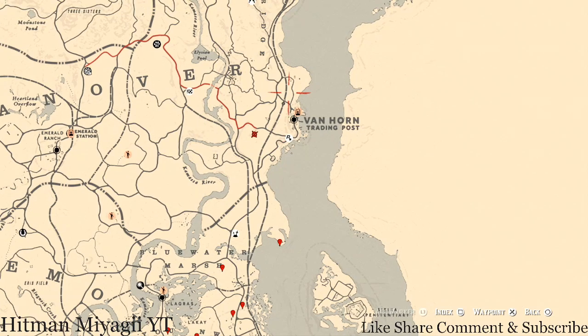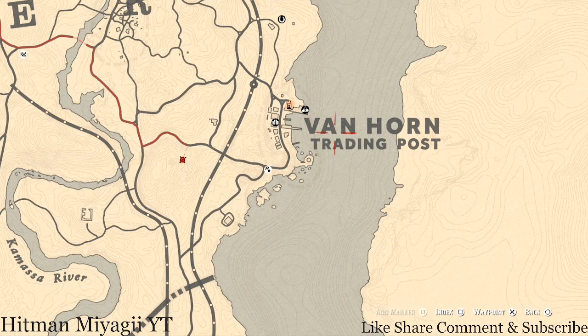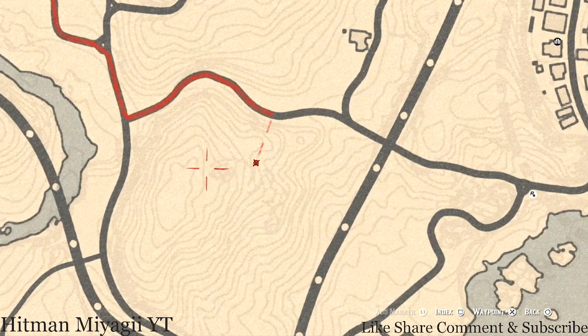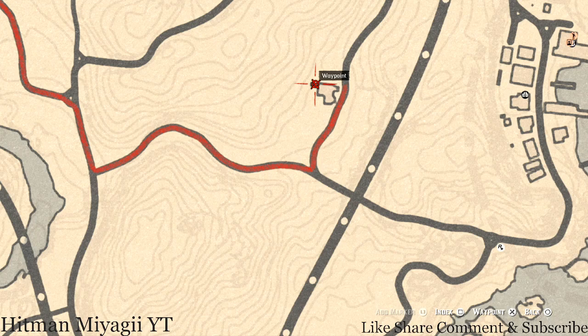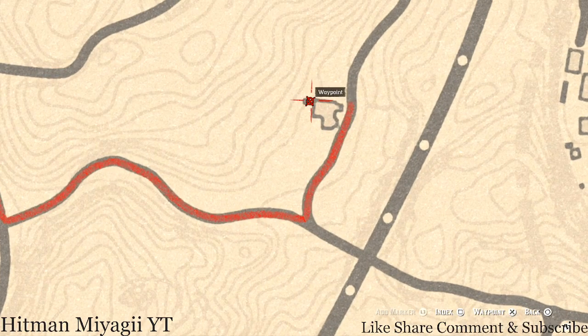The next thing we need to get is the Caribbean Rum antique alcohol bottle. This Caribbean Rum is right outside of Van Horn today — right there at the waypoint. There's an overlook platform right here at this location; it's all the way up at the top — climb the ladder, there's a little platform, then climb that ladder again, there's another platform. All the way at the top, that's where you find your Caribbean Rum antique alcohol bottle. There's also a family heirloom — an ivory hairpin — right here next to this shack, in the backyard right next to this shed, in between the house and the shed.